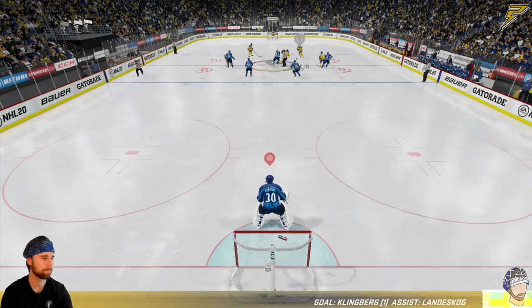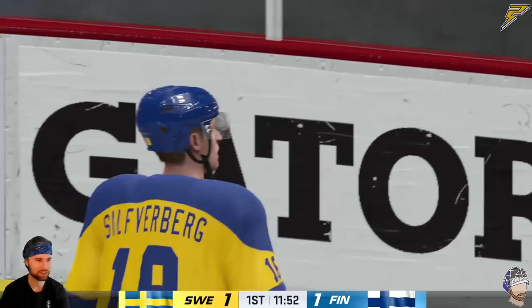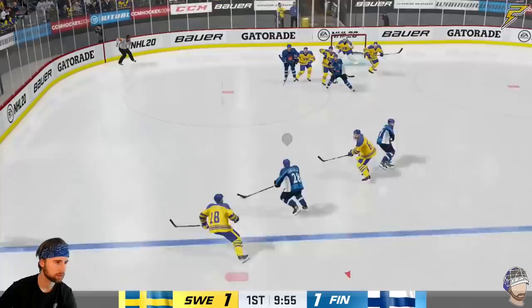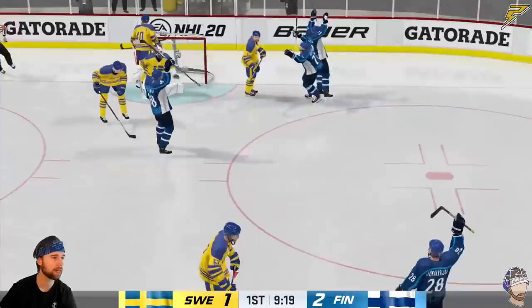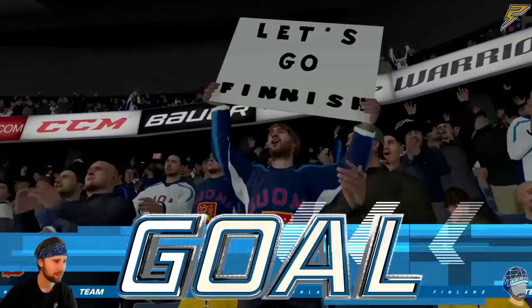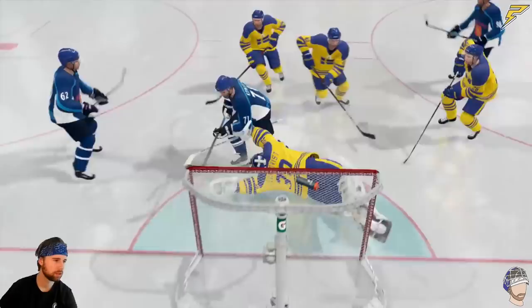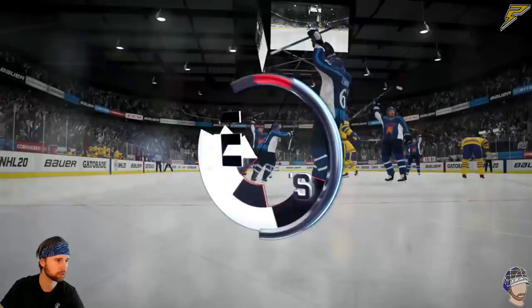I need to make this next save here. My guy's only 70 overall, so against these all-star players it's gonna be interesting to see how I do. You can see taking the offsides away really adds smoothness and flow to the game — otherwise those would have been called. But here's a chance, Leo fixes the rebound and scores! What a play — and that all started from not calling offside. We take the lead, which is huge.